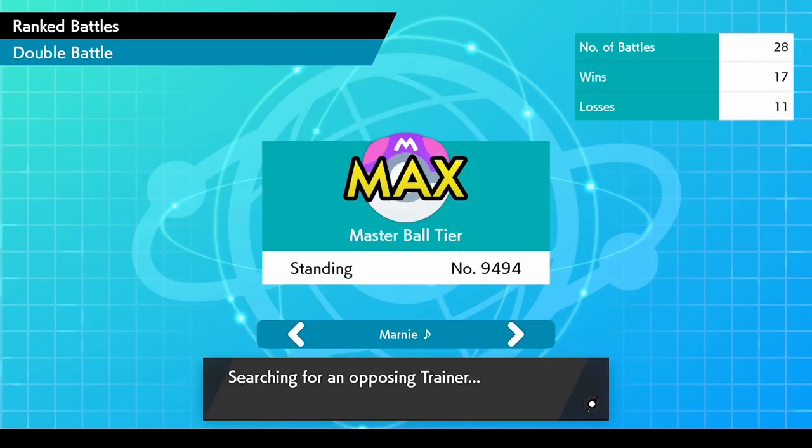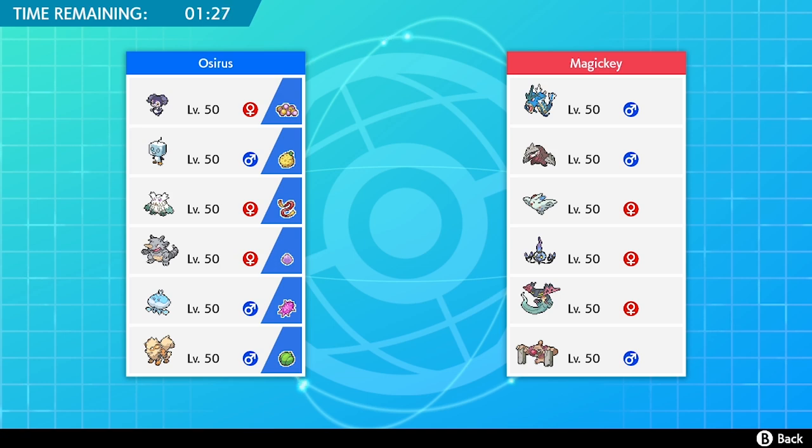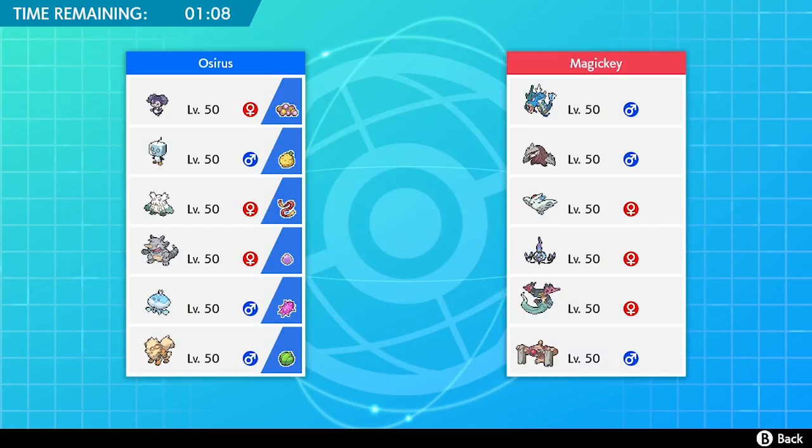The team is based around Eiscue, the little penguin Pokemon. We're going to jump onto the ranked battle. The key here is utilizing Trick Room alongside Eiscue's Ice Face ability, which makes it immune to physical hits initially. When hit, the ice cube on its head protects from physical attacks, then breaks after that physical hit and its stats change — it gets a speed boost, which is extremely good.